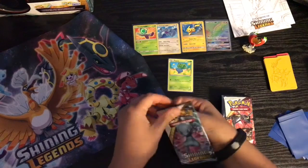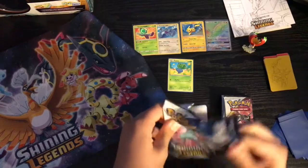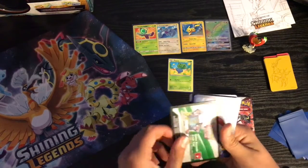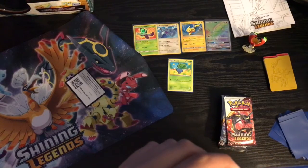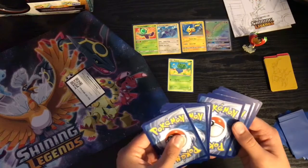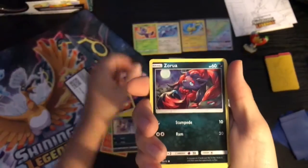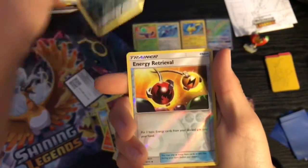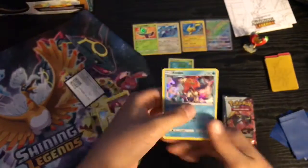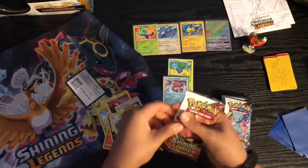Seven minutes in and so far nothing great has happened. Open sesame! You guys see how damaged these are? Got: Plume, Walrein, Litwick, Capacit... Warp Energy, Heliolisk - and all right, nice, nice. We'll just make a pile there.